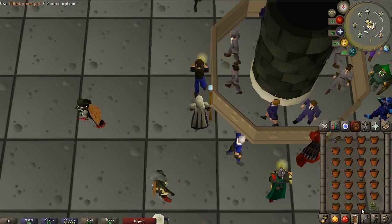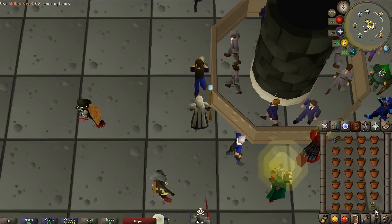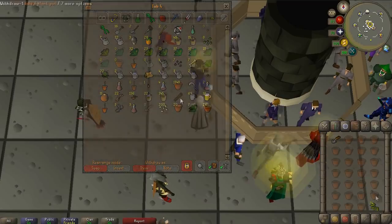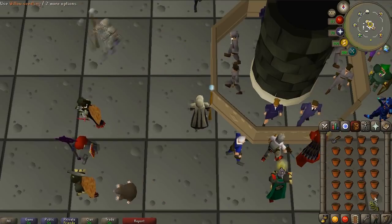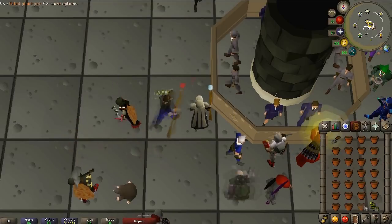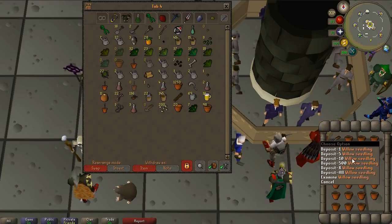There's some debate on the most efficient way to do this — some people say double-clicking is better, which might be true, but either way it's really not that time-consuming. Once you fill up those plants, you just go back, withdraw more, and repeat until you have filled all of the pots. Once all the pots are filled, this is where Lunars comes in handy. If you don't have Lunars, it's not that big a deal — you'll have to fill them with a watering can by hand.